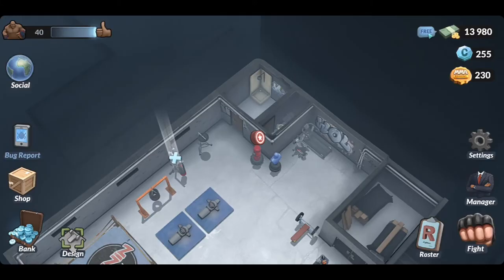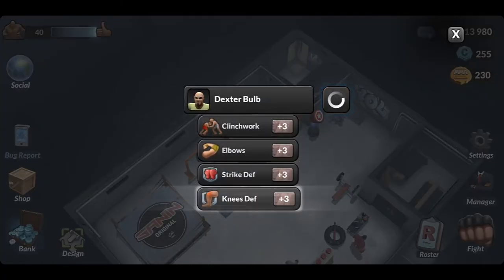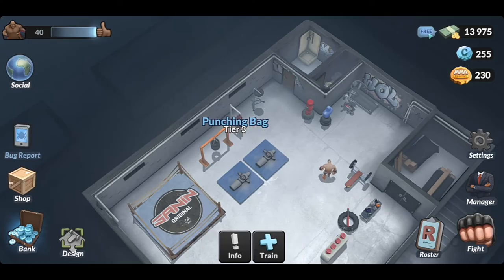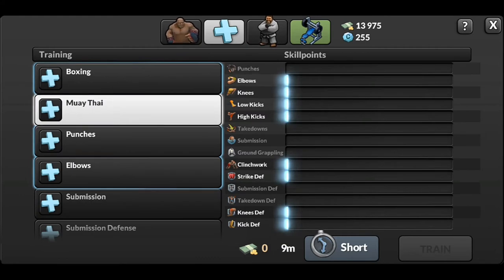So let's go for Muay Thai. Go to the punching bag and click this. The Muay Thai consists of eight skill points including elbow, knees, low kick, and high kick.